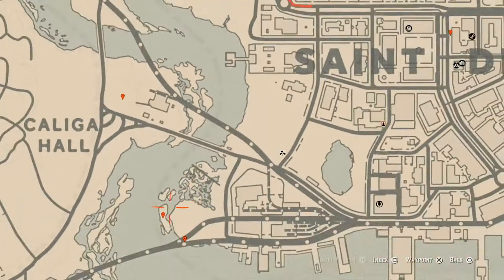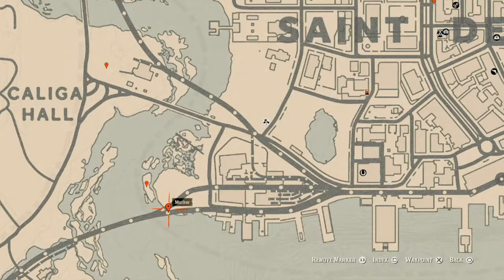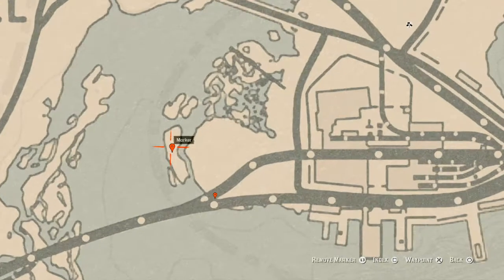At our next marker there is an antique alcohol bottle. This antique alcohol bottle is in a cart right here at this location. The way I get it: jump on the first cart, jump into the second cart, and in the corner you will find your antique alcohol bottle, which is a London dry gin bottle.